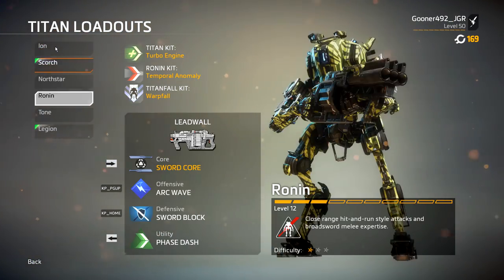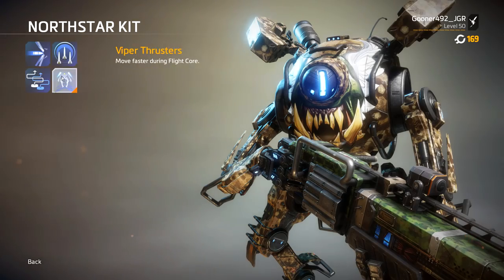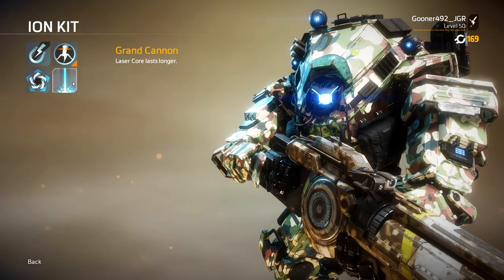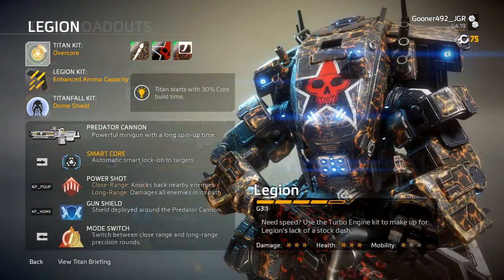Titanfall 2 currently features 6 Titan chassis, each with a set of unique abilities and kits that can slightly augment the way that Titan plays. Today we're going to talk about some of the strengths and weaknesses of Legion.